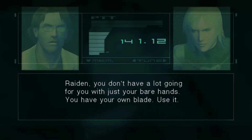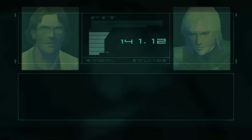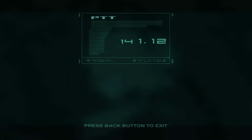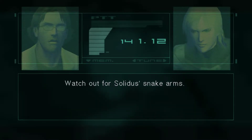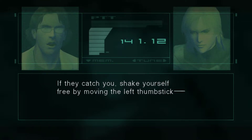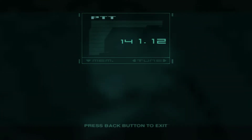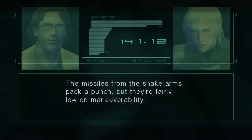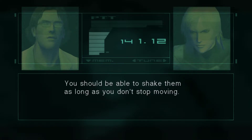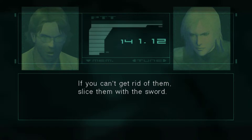Raiden, you don't have a lot going for you with just your bare hands. You have your own blade — use it! Watch out for Solidus' snake arms. If they catch you, shake yourself free by moving the left thumbstick or pressing the buttons again and again. The missiles from the snake arms pack a punch, but they're fairly low on maneuverability. You should be able to shake them as long as you don't stop moving. If you can't get rid of them, slice them with a sword.